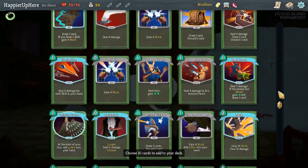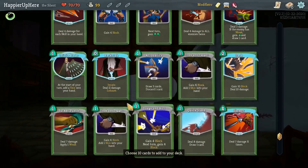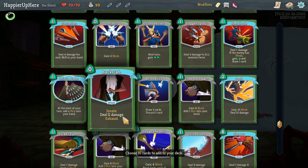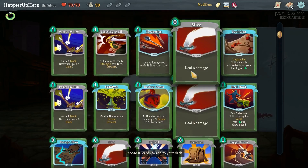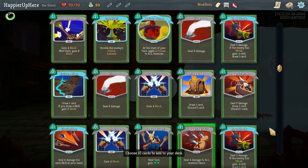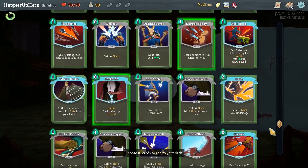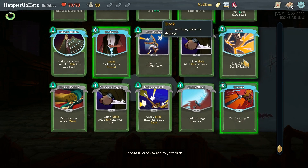I should go for Highlander because it's going to be very difficult to get any collective bonuses, even though I could get three Slices already. Offensively I'm in pretty good shape — I have Backstab, Dagger Spray. I'll probably pick one Slice, and I'd like a Piercing Wail for defense. Those are the cards I'm confident I'll take. Skewer seems like a good idea, and Dash for defense.